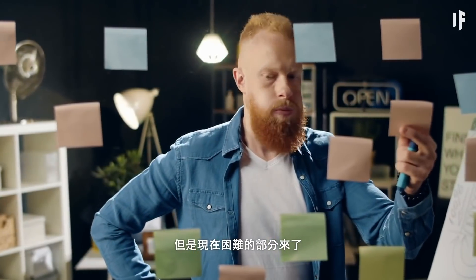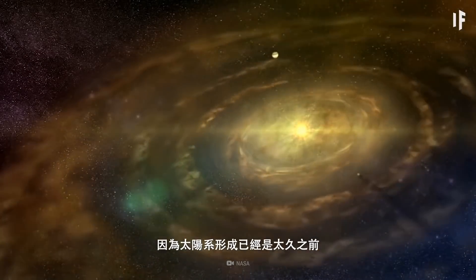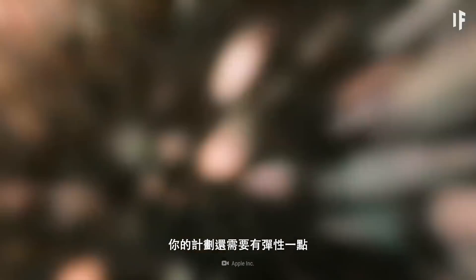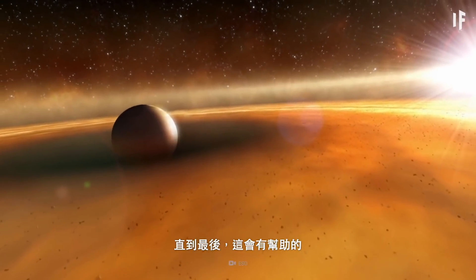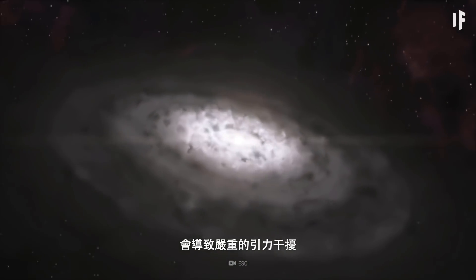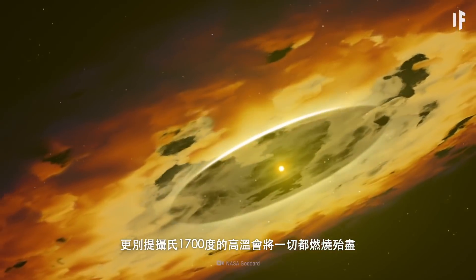But now, the hard part would begin. Since the developing days of our solar system are long in the past, you'd need an alternative to gas and dust swirling around a protostar — you'd need to follow a more manual plan. In the end, this would be a blessing. If we had a new star developing in our solar system, it would cause serious gravitational disturbances, not to mention that temperatures as high as 1,700 degrees would scorch everything.